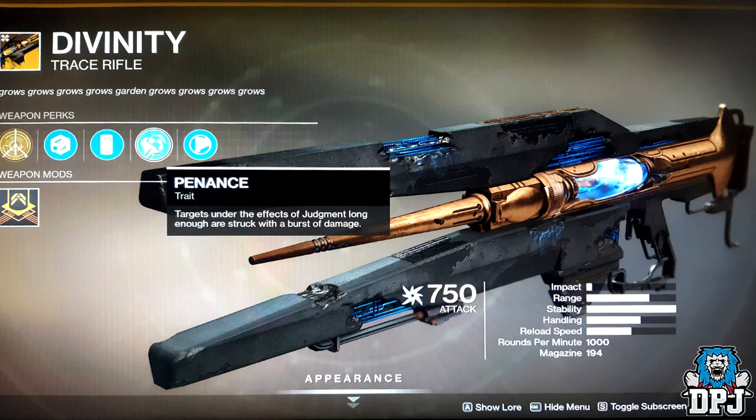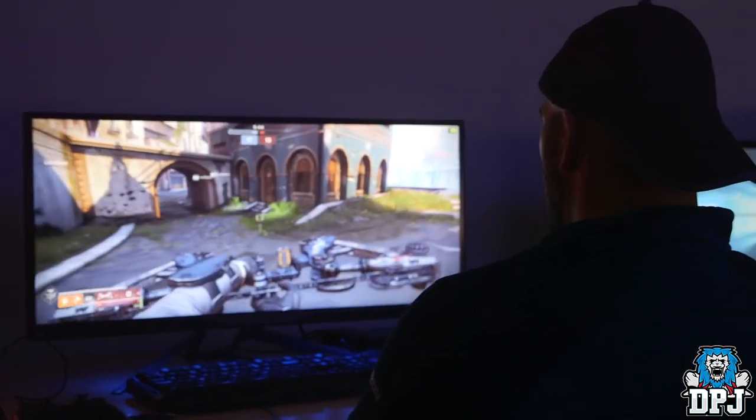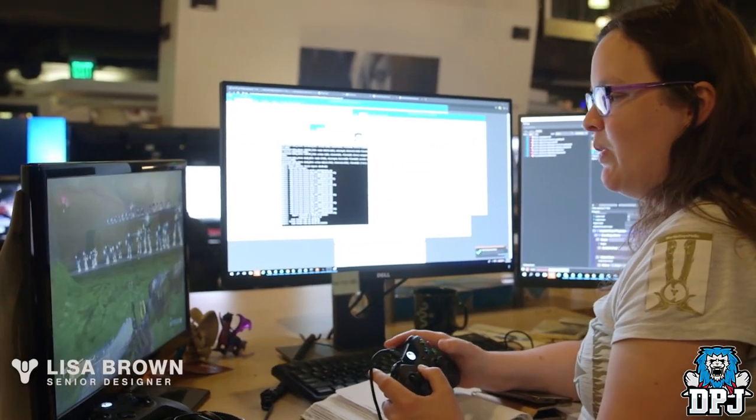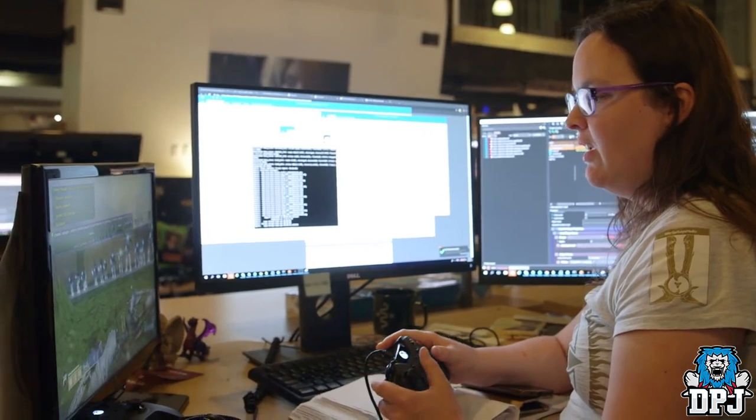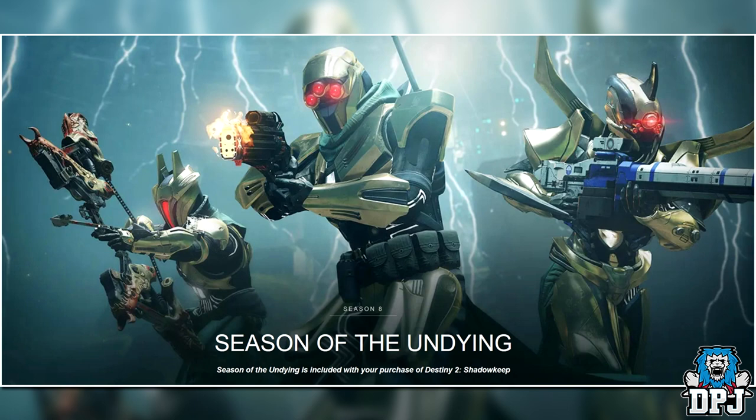Next up we have the heavy exotic bow: the Leviathan's Breath. This weapon is exclusive to Battle Pass owners and comes as part of a quest. We first saw it within a Shadowkeep viaduct, and this bow offers a kind of knockback effect — check out Bungie testing the weapon. It will also have a really unique ornament, seen being wielded by a Warlock, featuring a Hive bone structure that looks miles better. There's also an ornament visible for the bug LMG, and the middle ornament is for the next exotic we're going to check out.